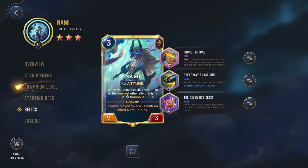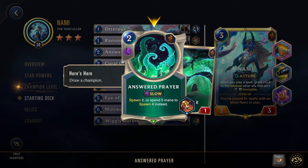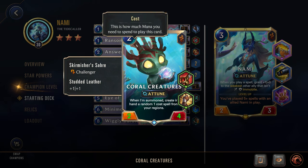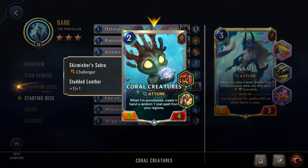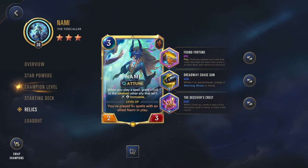For the relics, I know this is a very interesting-looking build, but it does actually play quite well. The first relic: play, draw the highest cost card that costs less than my base cost, grant it an epic item and reduce its cost to zero. The two things you're going to draw are either Answered Prayer — a spell that draws a unit — or the Hero's Horn to draw your champion spell. And also Coral Creatures, a unit that gives you one spell mana back and summons a spell. Both are great to draw, so no matter what you get, you're pretty happy with it.